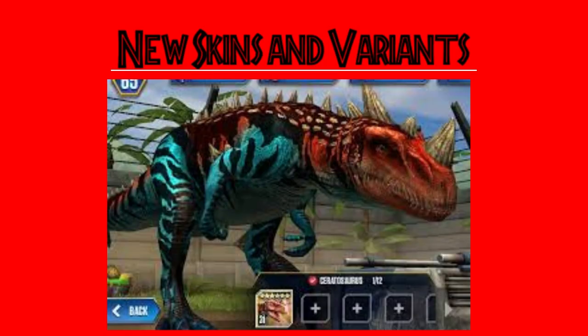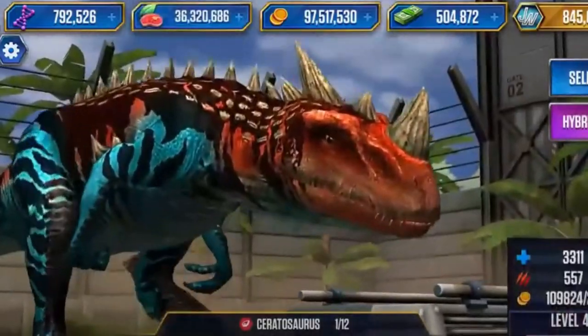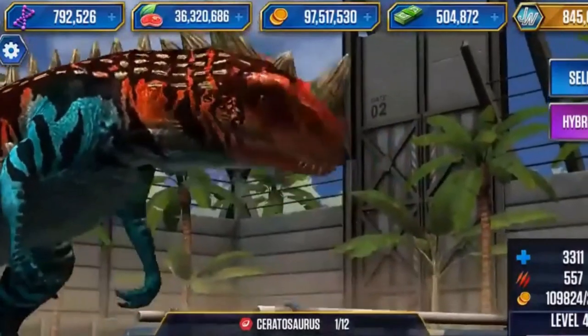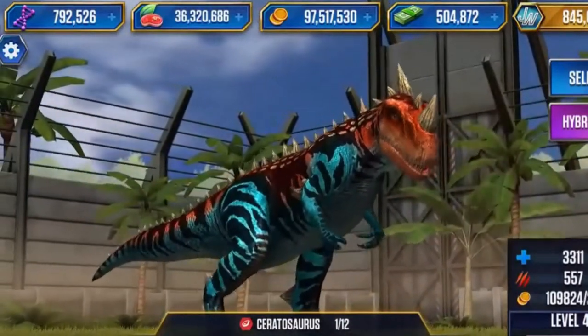The Ceratosaurus is one of my personal favorites, and honestly Jurassic World: The Game has very crazy designs, to say the least. But seeing this Ceratosaurus skin would be amazing, with its cool spikes and blues and reds.